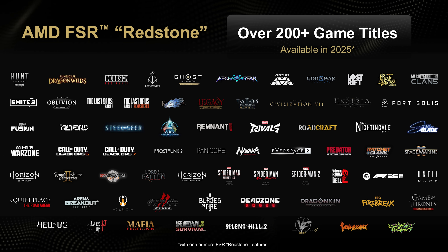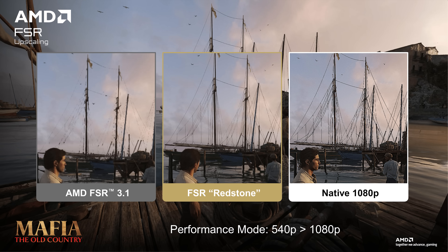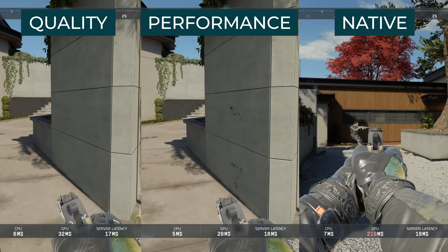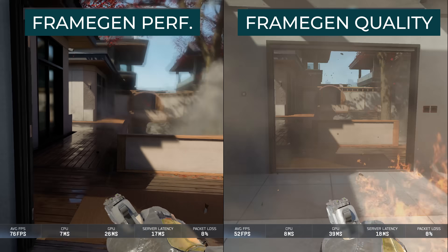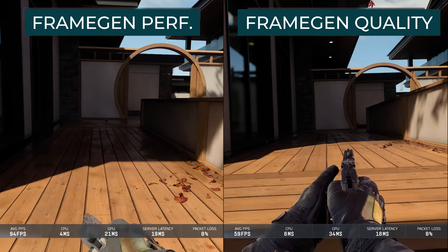AMD said they expect to have 30-plus games by the end of the year that have the new features, or at least some of these new features implemented — time will tell. The star of the show is definitely the upscaling improvement in both quality and performance in FSR Redstone. I spent some time in actual gameplay and was impressed that I could actually play in 4K on a high-refresh OLED display in COD Black Ops 7, and the image quality was amazing — fluid, smooth, and actually legit awesome.